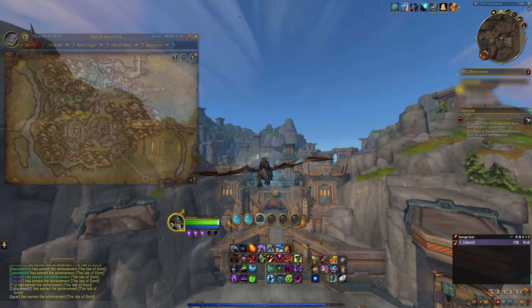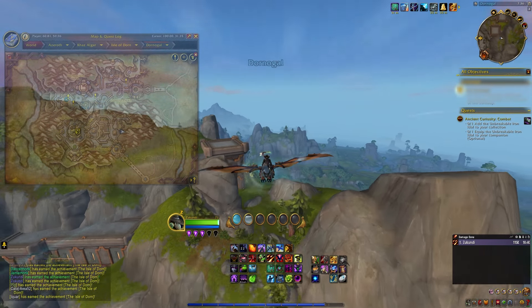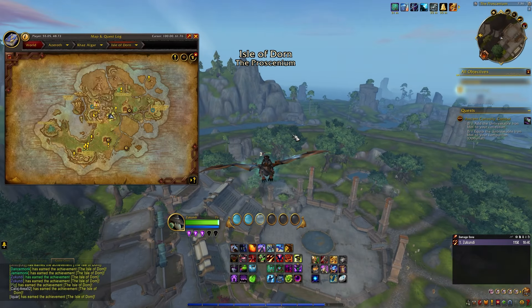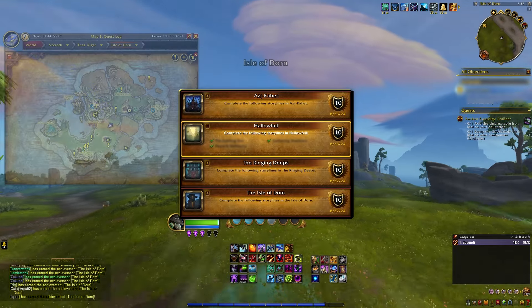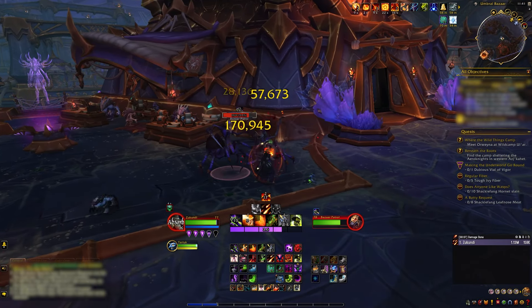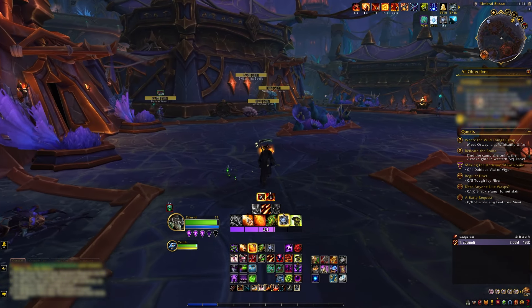Your priority for your first character should be to open up Adventure Mode for you and your alts. Adventure Mode is a system added in Dragonflight and carried over into the War Within — it's basically an alt leveling system that gets you to end game content. To open Adventure Mode, you must complete the campaign in all four zones, earning an achievement for each zone story completed. After completing the story campaign, you can start the first chapter of the max level campaign, and when you accept the final quest and return to Dornigal, you will unlock Adventure Mode for your Warband.